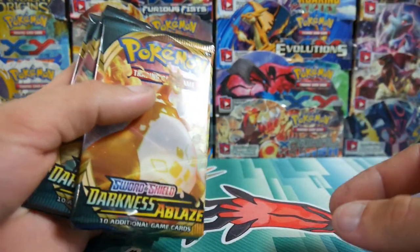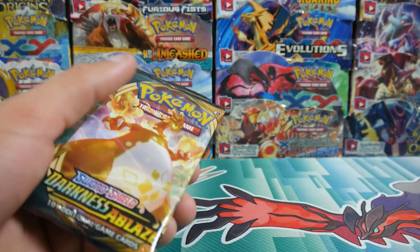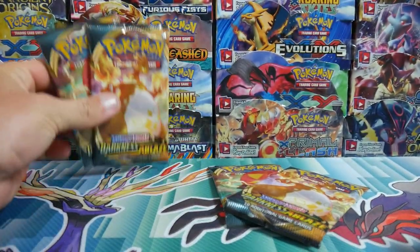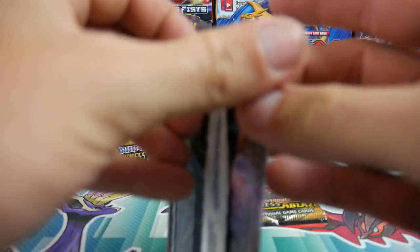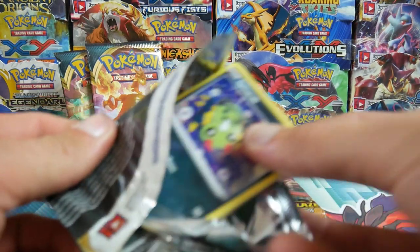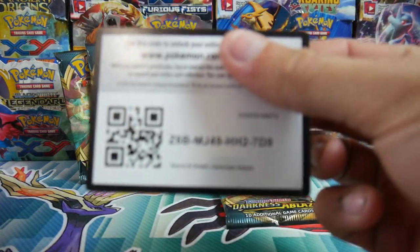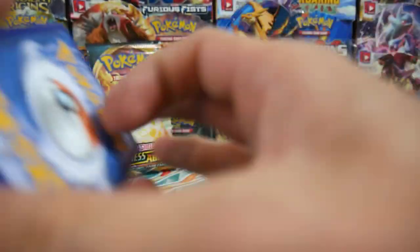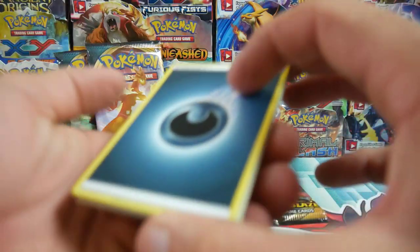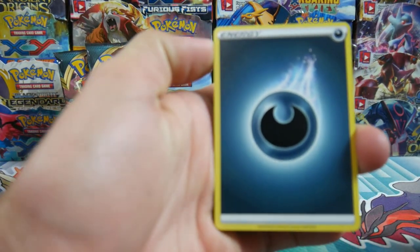We're going to open up a couple first — two at a time. You guys let us know: obviously if I pull ultra rares and she doesn't, then I win. Vice versa — if she pulls ultra rares and I don't, then she wins. I'm going to say what energy? Darkness energy. Oh, big rip, big rip.